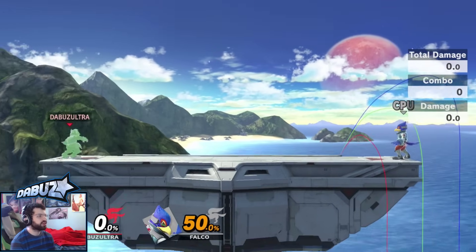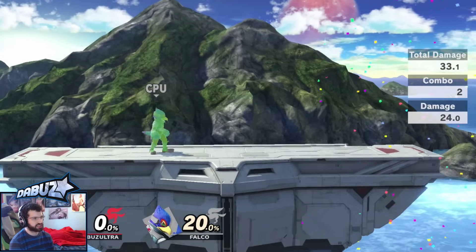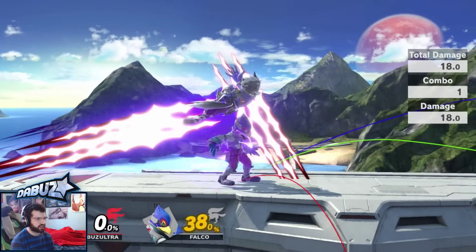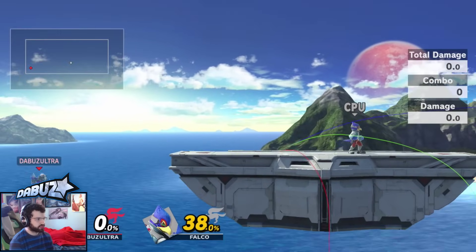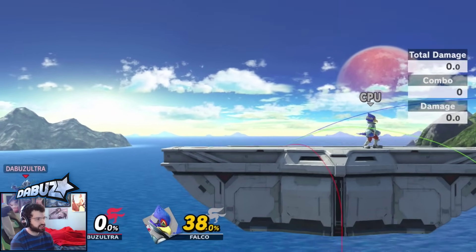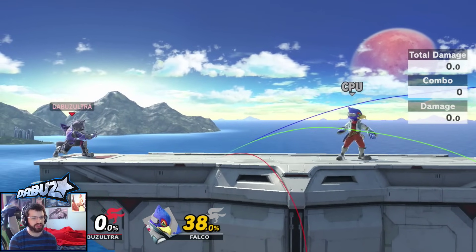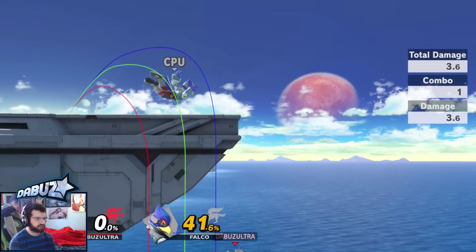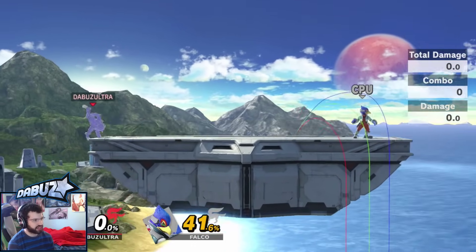Side B is a combo ender — it can kill people to different hitboxes. You can angle it up and down slightly on the side B. It's good for recovery and for catching people in combos. It's a big hitbox that's hard to challenge, so if people mess up an edge guard you just side B them for a lot of damage and a potential kill — it comes out really fast surprisingly for the range it does. The traveling hitbox can also catch people. If someone misses an edge guard you side B, they get knocked up, and then you back air.